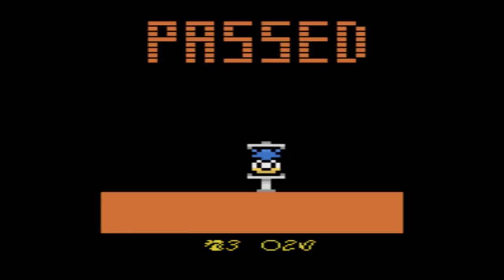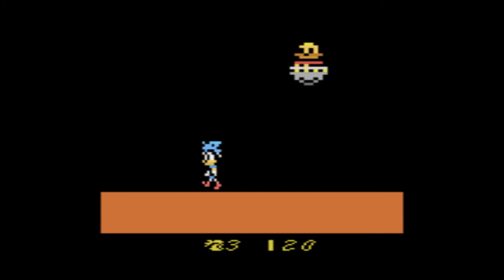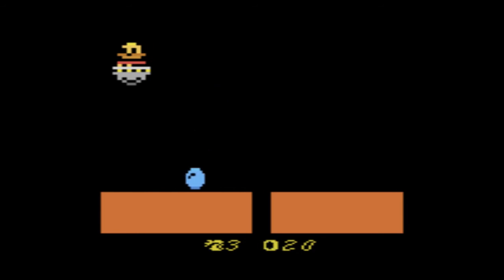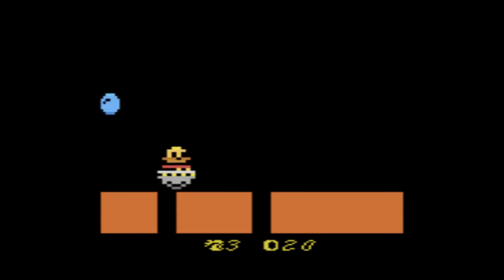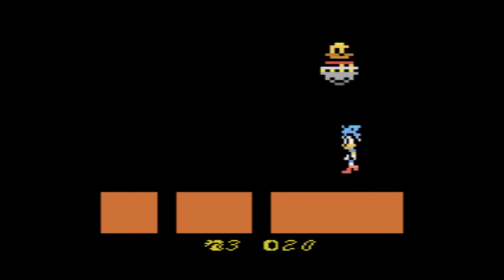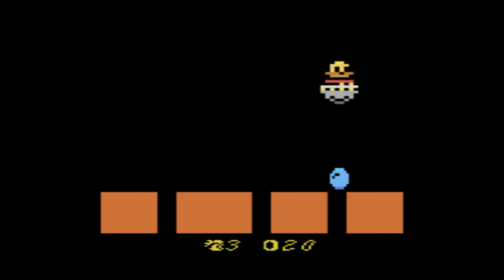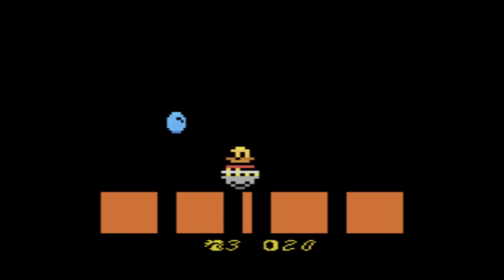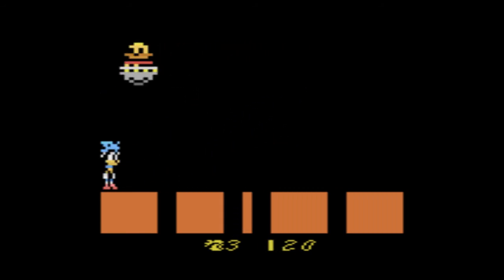If you complete the third stage, which is kind of hard to do, you'll get your chance to take on the Mustached Man. I've only gotten to him once so far, and I died because I didn't defeat him soon enough. He's easy to hit, but every time he comes down to attack, part of the ground you walk on gets destroyed, greatly reducing your chances of survival each time he does it.